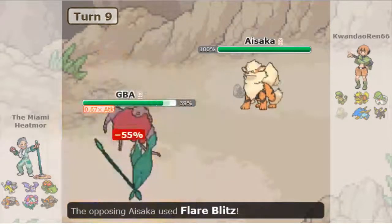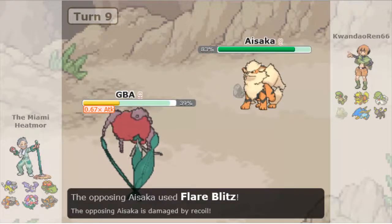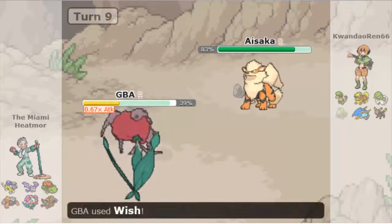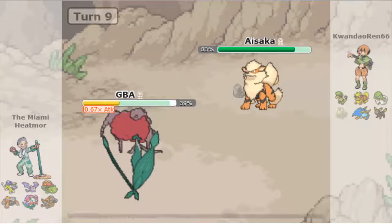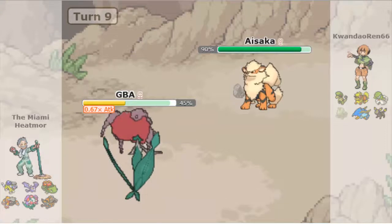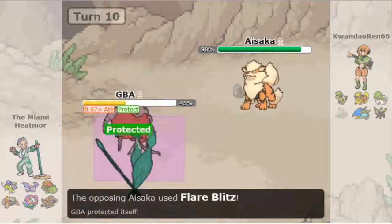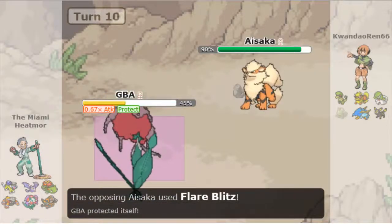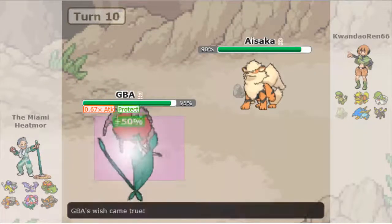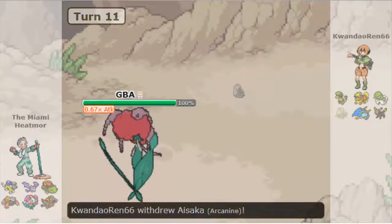Elo goes for Flare Blitz to get good damage off — that is really good damage because this Flourgis is fully physically defensive. But with Adam going for Wish, he's going to be able to Wish and Protect and get back to full health. Adam goes for Protect as Elo fires off another Flare Blitz. Elo is probably thinking he won't win this war because Adam can just keep Wish-Protecting and Elo will eventually run out of Morning Suns and Flare Blitzes.